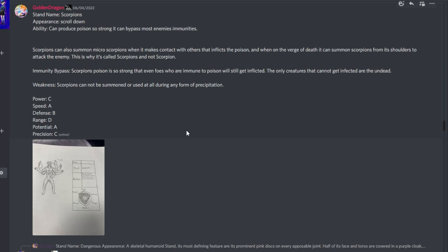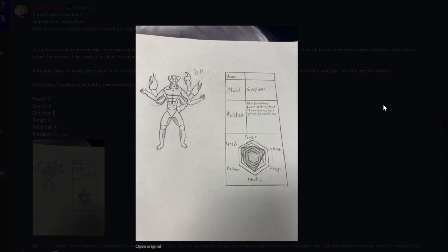From Golden Dragon, Scorpions. Ability: it can produce poison so strong it can bypass most enemies' immunities. Scorpions can also summon Microscorpions when it makes contact with others, inflicting the poison. When on the verge of death, it can summon scorpions from its shoulders to attack the enemy — hence it's called Scorpions, not Scorpion. Immunity Bypass: the poison is so strong that even foes immune to poison will be afflicted; only the undead cannot be infected. Weakness: Scorpions cannot be summoned or used at all during any form of precipitation. Cool-looking stand with a very stand-like head.